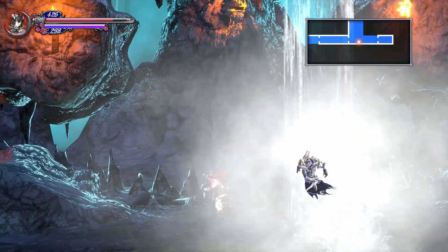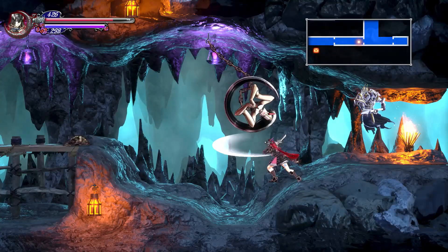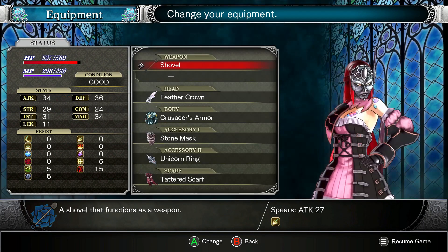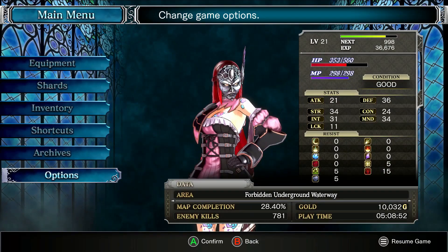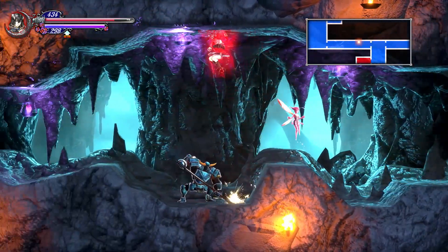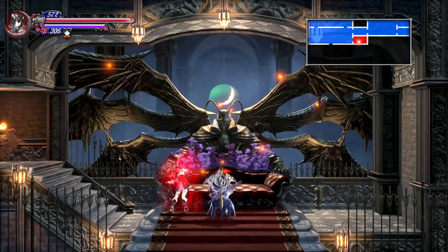Bloodstained: Ritual of the Night is a rare example of a Kickstarter video game project done right. This game easily reaches the level of greatness seen in its father series, Castlevania. Though troubled on its release with noticeable bugs and lag, developer 505 Games has been keeping up with the project with updates and promises of additional DLC. With good writing, interesting characters, customizable combat, and beautiful graphics, this addition to our list was a no-brainer.